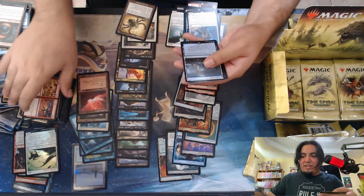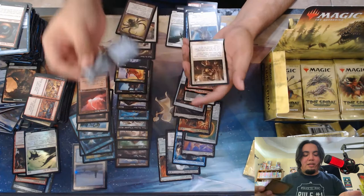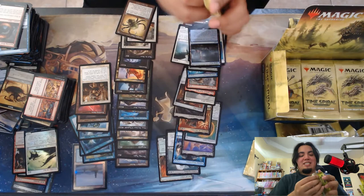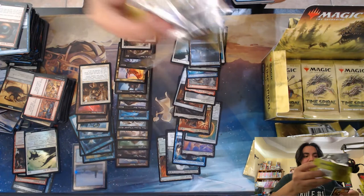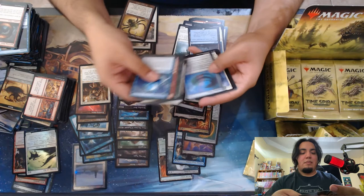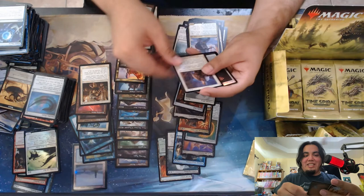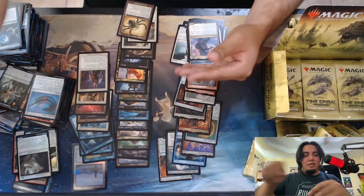Tolaria West — nice, great little package card. Stonehorn Dignitary — got a lot of fond memories of this guy, linking him with Venser back in standard so the opponent could never interact with you, at least for combat. And we got Safewright Quest — nice, wanted one of these just to have. Oh, and the Palace Jailer — that looks nice. We got a foil Riftwatcher.